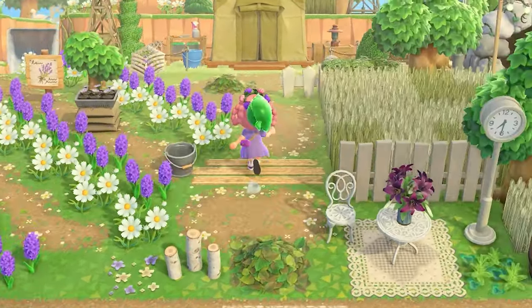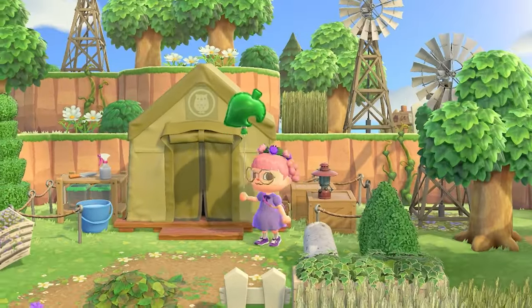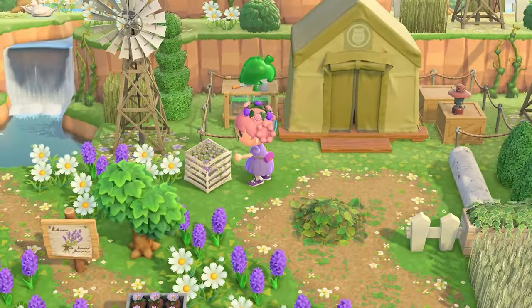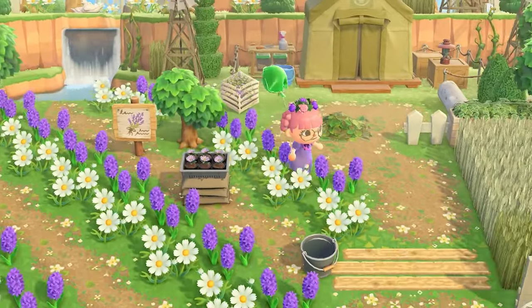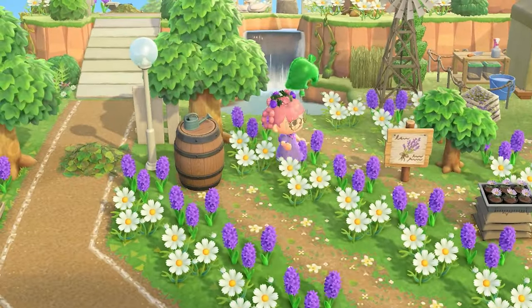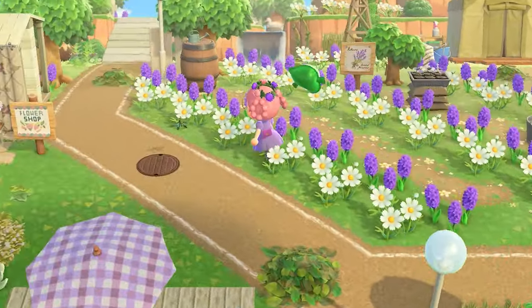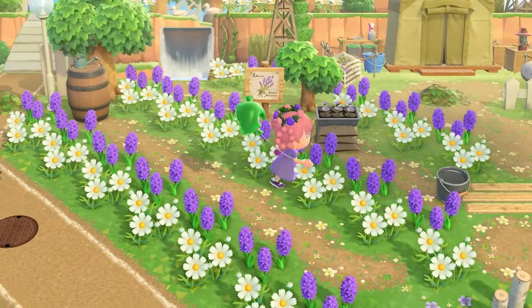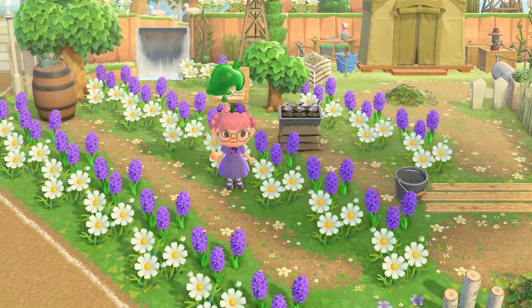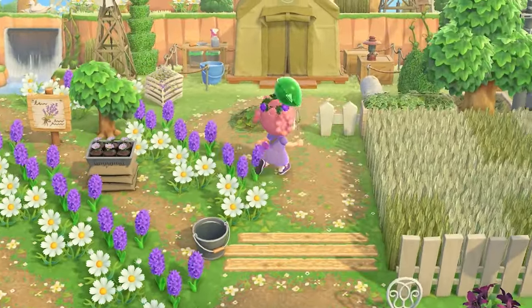Right up front we have the museum — a little tent — little Blathers got his cute little museum tent, and he's growing a bunch of lavender. I love these diagonal flower fields — I've never actually done a diagonal field like this before. This is so pretty, and I love the way they look with the little white cosmos, the little yellow centers really pop.